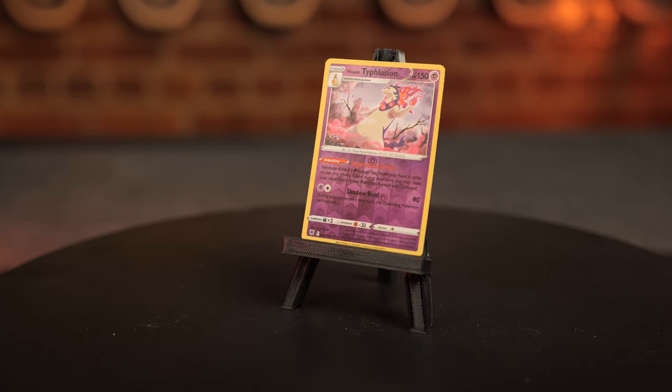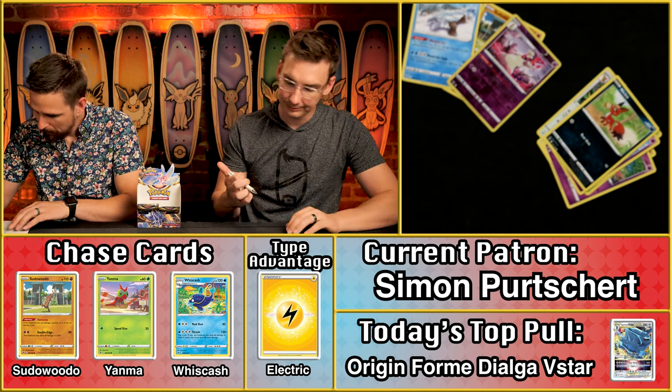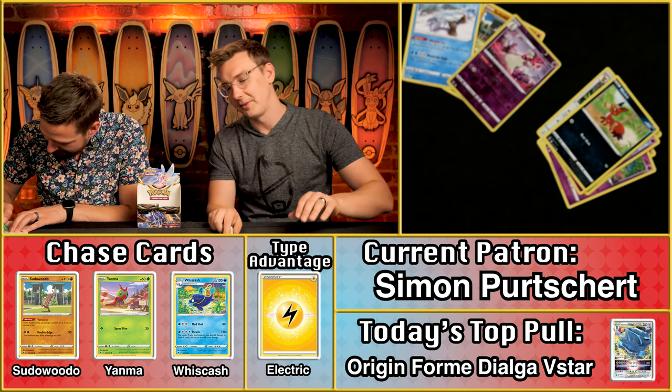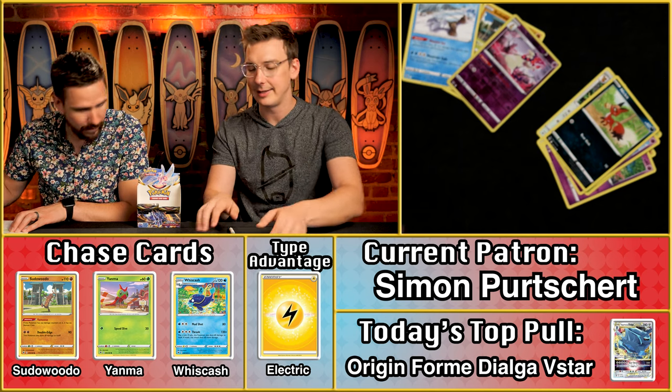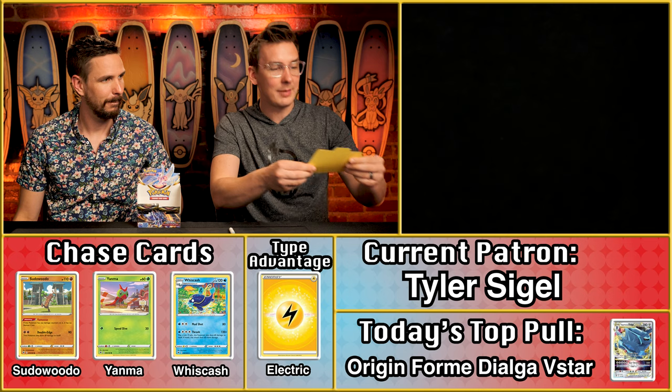Simon Percher, you're up. The Typhlosion — a starter Pokémon — is worth 35 cents. That's going to be a three-point pack for Simon. Three packs to go.